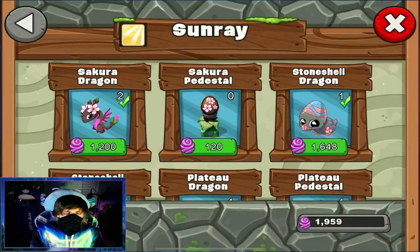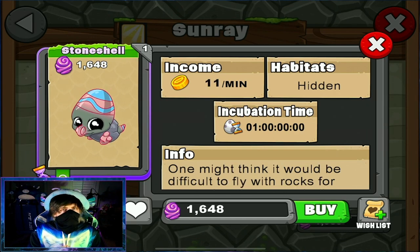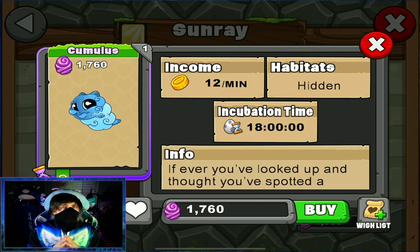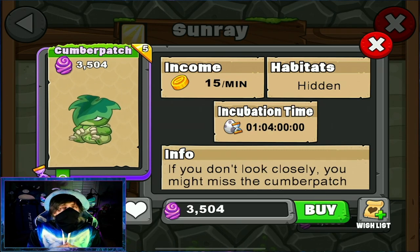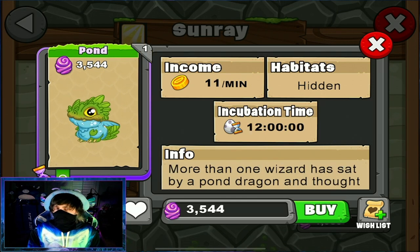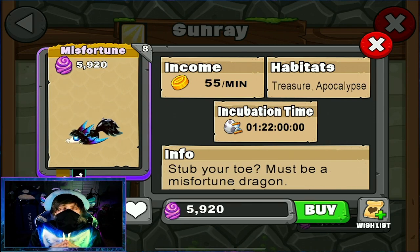Moving on to the Sunray section: for Sakura, breed Flower and Tree. For the Stone Shell dragon, breed Monolith 3 with Quake. For the Plateau dragon, breed Monolith 5 with Moss. For the Tulip dragon, breed Monolith 6 with Flower. For Cumulus, breed Monolith 2 with Rain. For Tansy, breed Monolith 4 with Cactus. For Cumber Patch, breed any dragon with the monolith trait with Cactus — so you could potentially go for Tansy and Cumber Patch if you select Monolith 4. For Pond, breed Monolith 1 and Lichen. For Flower Hop, breed any two dragons with the combinations of earth, air, and light. For Misfortune, breed a treasure trait dragon with an apocalypse trait dragon, and this breeding must start between 7 PM and 7 AM — your nighttime window.